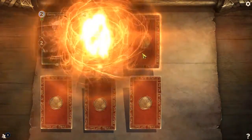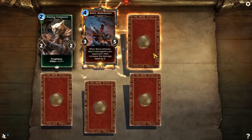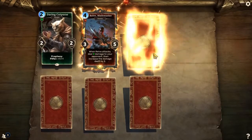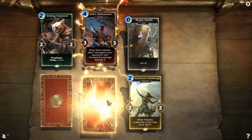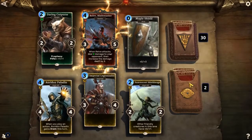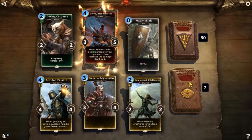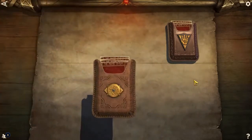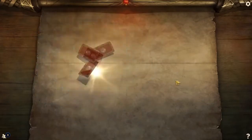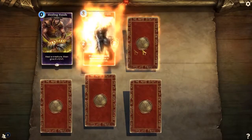Daring Cuphurst. Hey, there's Reeve Blademaster! I've already got him, but I'll take another one — shove him in decks all day. I asked for an epic, I got a legendary. Reeve is actually a pretty good one if you can keep him alive — getting that two damage when you attack, then four damage when you attack. Ooh, sexy.